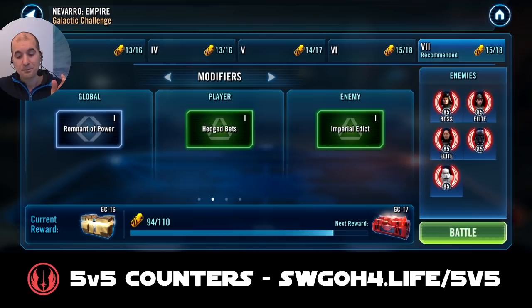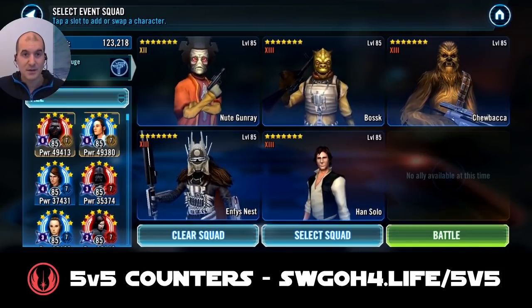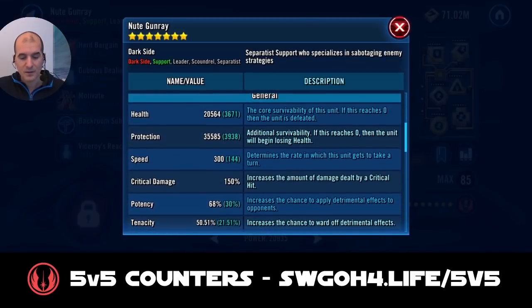Normally whenever there was a scoundrel feat I would use my bounty hunters with my Gear 8 Mando and Gear 8 Greef — for those following my channel, you know I used that team many times. However, against Imperial Troopers, Gear 8 simply doesn't work because Imperial Troopers are very quick, and at Gear 8 I wasn't able to equip my best mods, so I couldn't make them fast enough to outrun Imperial Troopers. That's why I went with a different team: Newt lead, Bosk, Chewbacca, Nest, and Han.